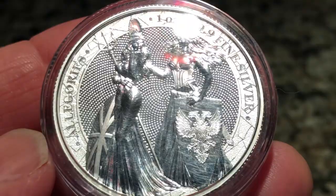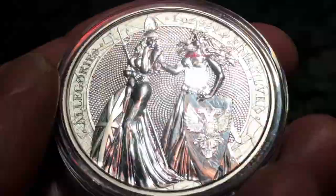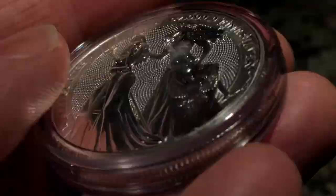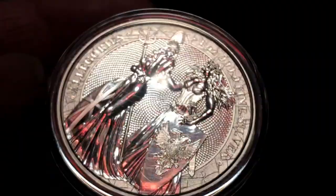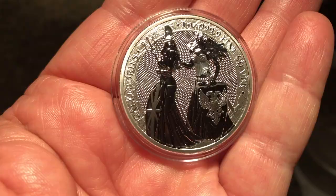I also want you to take note of the new capsule. They have ditched the square capsule — whoever made those should literally be put up against the wall and shot, because they damaged quite a few coins in transit when they fell apart. It only takes one scratch on your beautiful Germania to render it melt, basically. So you want this to be airtight. I see they have a premium capsule here — this is your standard airtight with a little bit of a dome on top. Be careful you don't scratch them. Just beautiful.